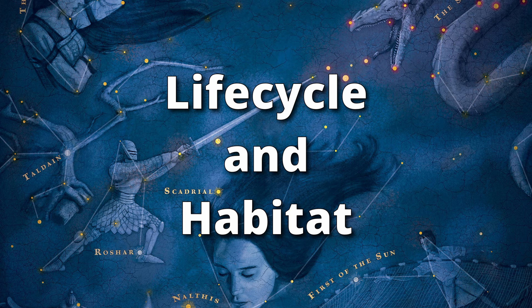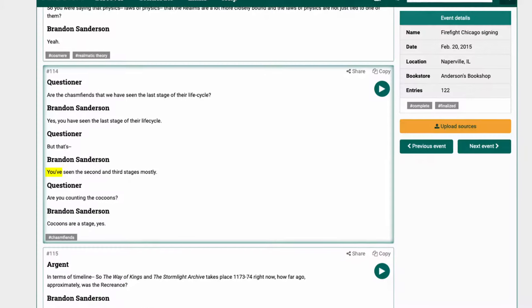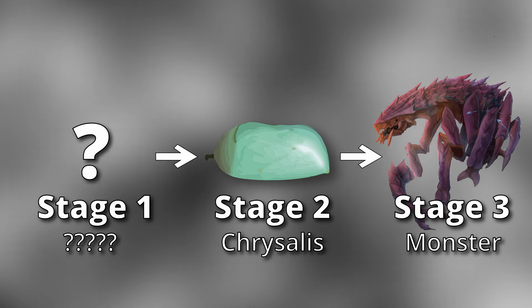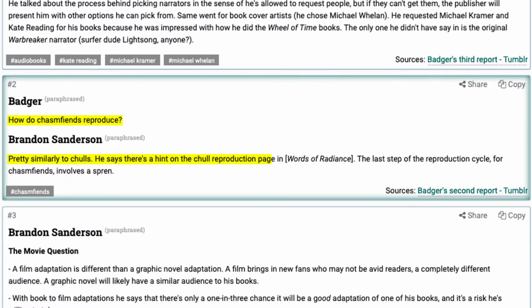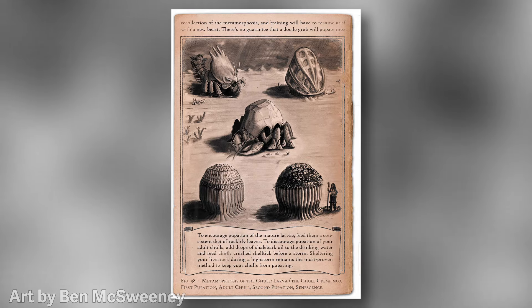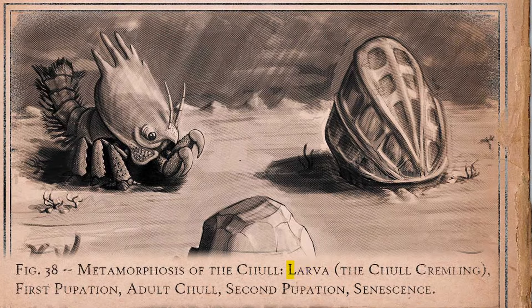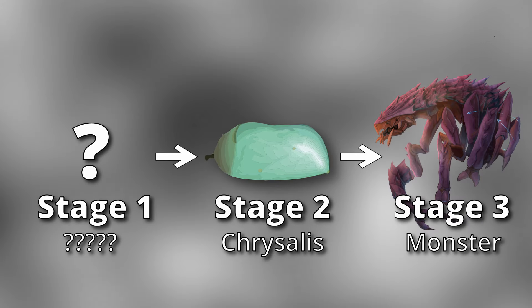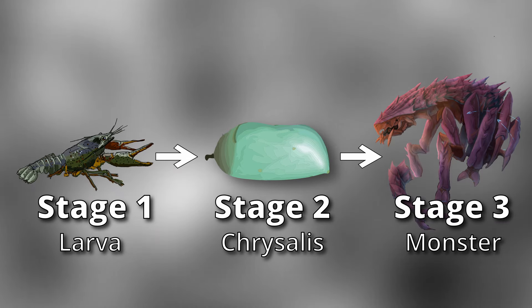Chasm fiends go through a three-part life cycle. We've only seen the second and third stages in the books: the chrysalis stage and the monstrous beast stage. The first stage is shrouded in mystery, but Brandon has said the chasm fiend life cycle is similar to the chawl life cycle. Chawls start out as a larva — also known as a chawl crumbling — then go through pupation, forming a chrysalis and eventually emerging as an adult. Based on this, it's pretty likely that chasm fiends also start out as a larva during the first stage of their life cycle.